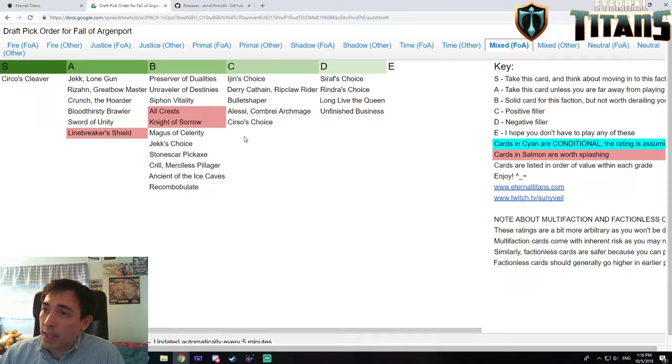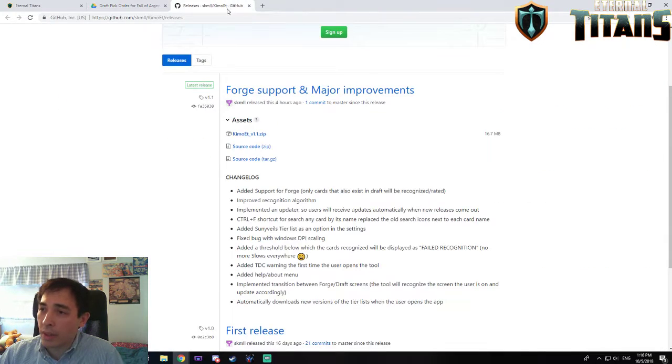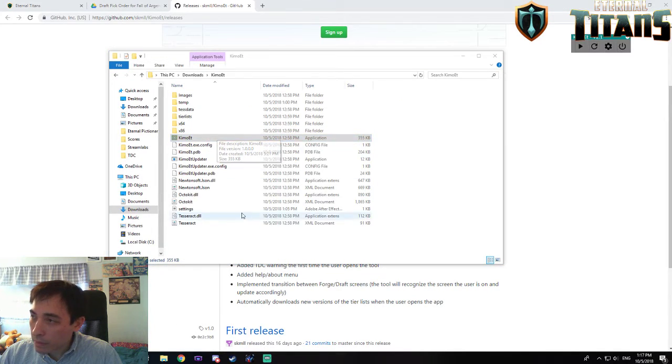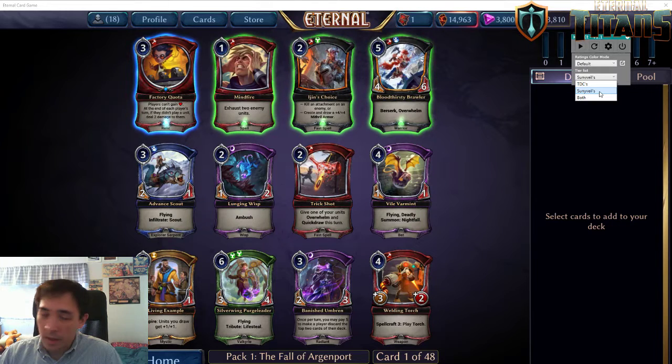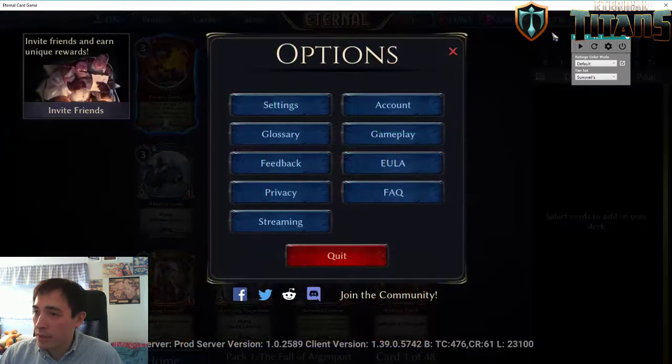There is actually a tool that makes that a little easier. Kimo ET came out with an overlay that displays all this information on your in-game screen. I'll put a link in the description of the video. You click on KimoET.zip, unzip it, and run Kimo ET. In the settings, there are two draft tier lists: TDC's as well as my own. I obviously recommend using my own, but if you're looking for a second opinion, you can take a look at theirs. You do need your game in a specific visual setting — 1920 by 1080 and windowed — for this to work.